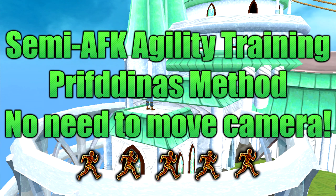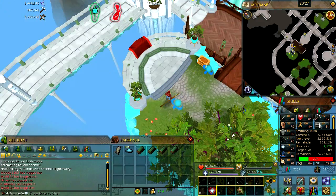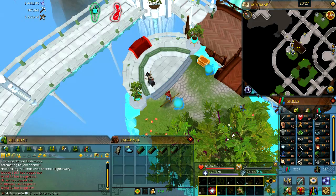What's going on? It's Hightower5000 here today, bringing you a method which is basically AFK Agility. Now it's not totally AFK — what you'll have to do is click about every 5 seconds, however all you'll have to do is click. You don't need to move your camera or anything like that, so it's really AFK basically. I have it on one screen with a dual screen setup, and on another screen I'm quite happily just watching something. It's the most AFK agility really in the game.